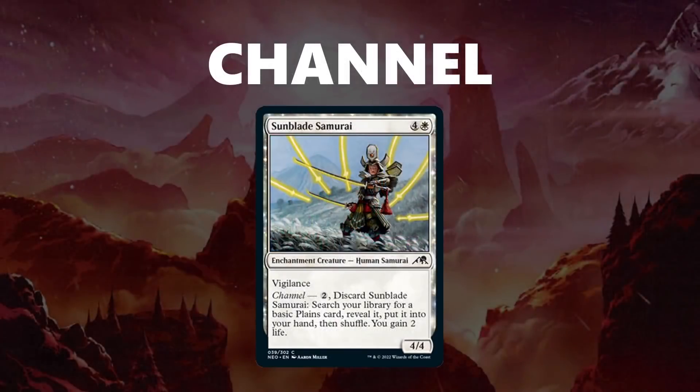Next is Channel. It is an ability that lets you discard a card from your hand, pay its channel cost, and get the channel ability instead of casting the card normally. With Sunblade Samurai, it's either a 5-mana 4/4 with Vigilance, or you can pay the channel cost of 2, discard it, search your library for a Plains, reveal it, put it into your hand, shuffle, and gain 2 life. So you have some split functionality there.